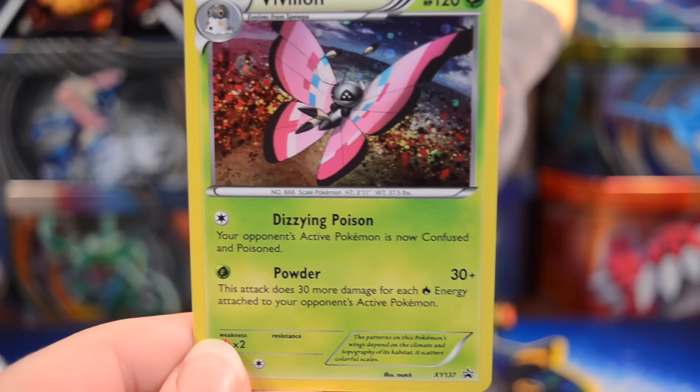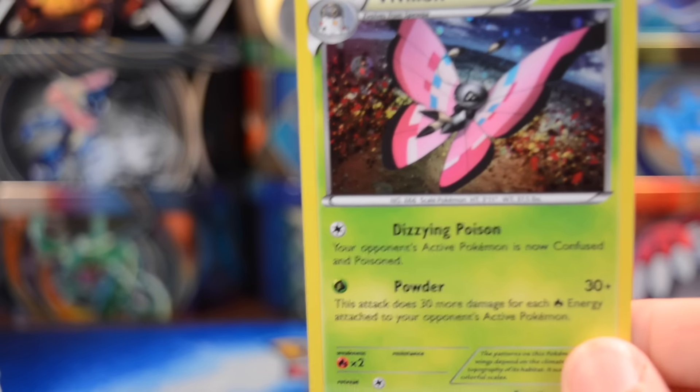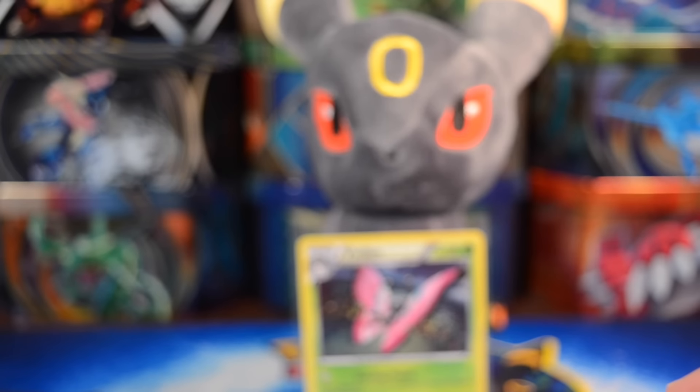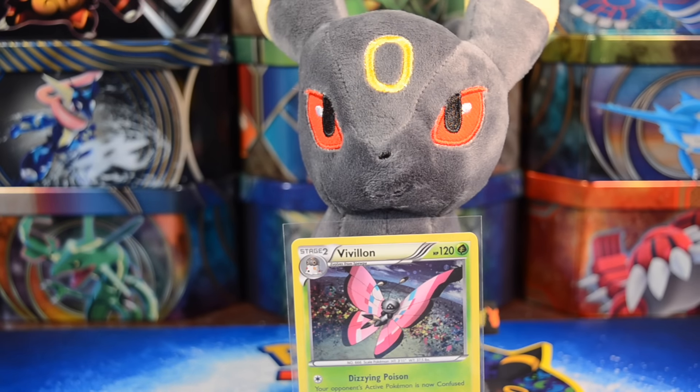Alrighty, here is our promo Vivalon. I really like this one — the background on it is really cool. Definitely looks awesome with that Galactic Holofoil in the background there. Umbreon, that could be the first card that you hold there — that's the Vivalon. So grab the coin out.